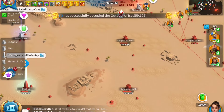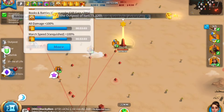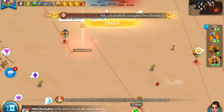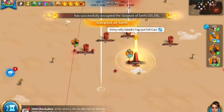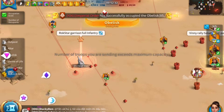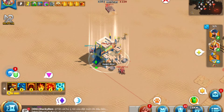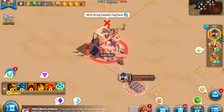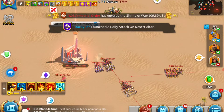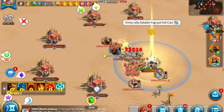Teleports are very important. When you capture an obelisk, you have to hold it for a certain time before the building becomes yours. At the start you only get 8 teleports per obelisk, so that's 16 people out of 30. You need a teleport order — who can teleport first and who teleports a little later.